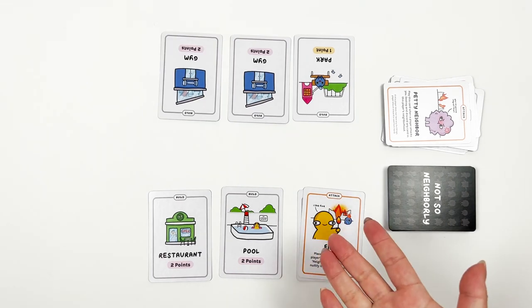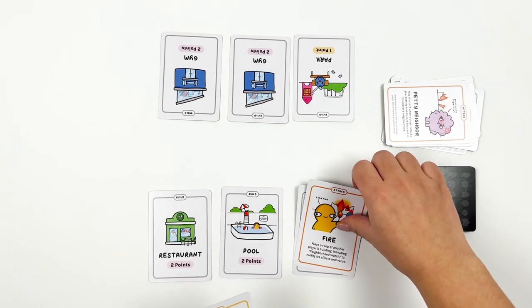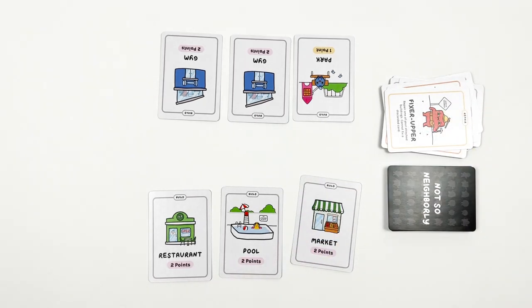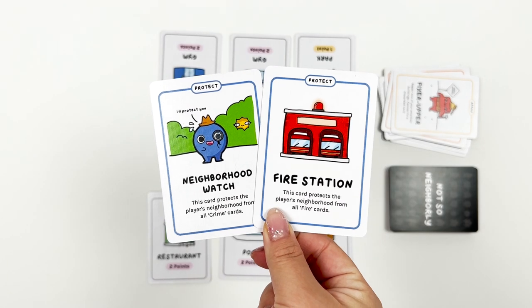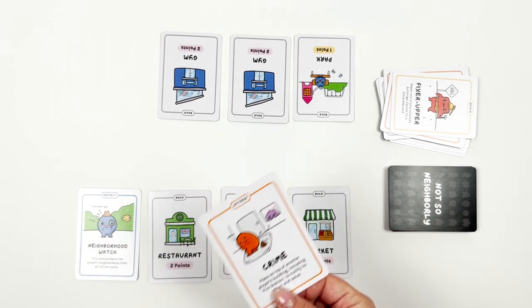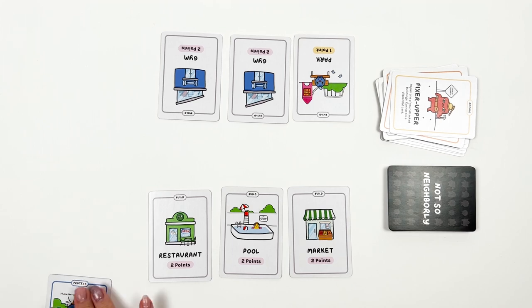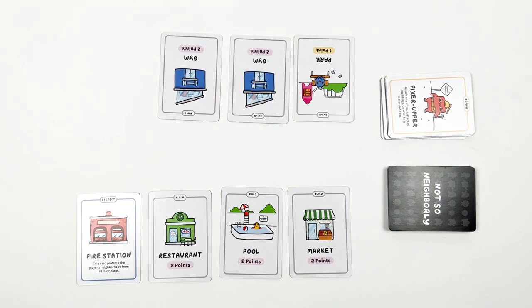So how do we restore one of our attacked buildings? You can use the Fixer Upper card to repair one of your buildings. However, you cannot use this to fix one of your discarded buildings. Is there a way to prevent attacks? Yes, you can with Protect cards. There are two Protect cards. With Neighborhood Watch, you can place this card in your neighborhood to protect all your buildings from Crime cards — though this card can still be attacked by Fire and Demolish cards. With the Fire Station card, you can place this card in your neighborhood to protect all your buildings from Fire cards, but it can still be attacked by Crime and Demolish cards.